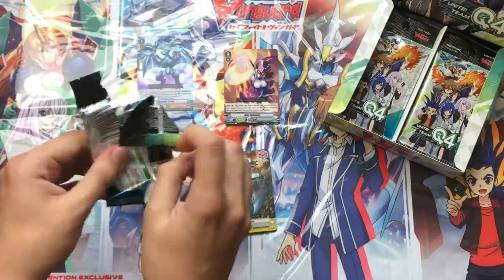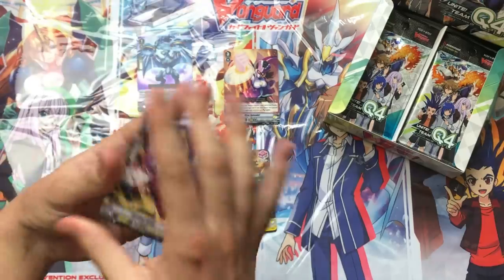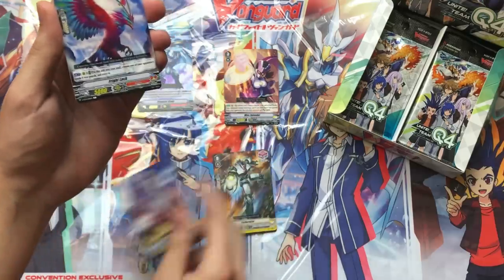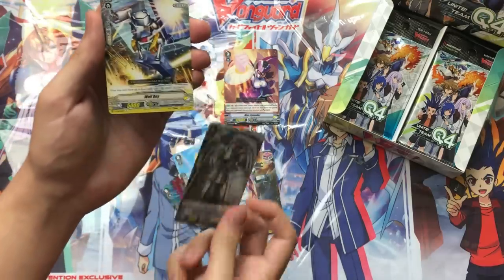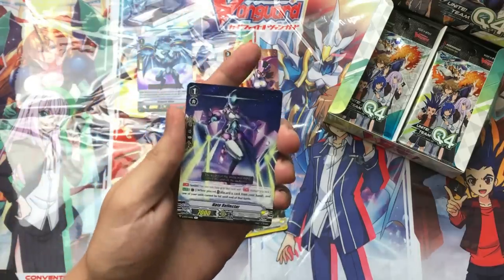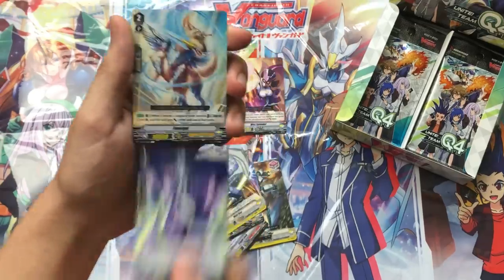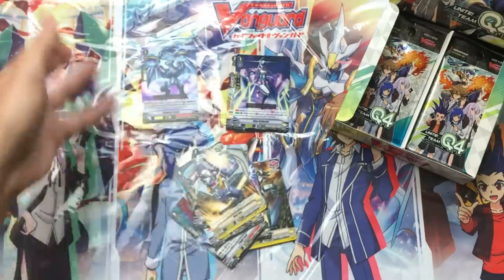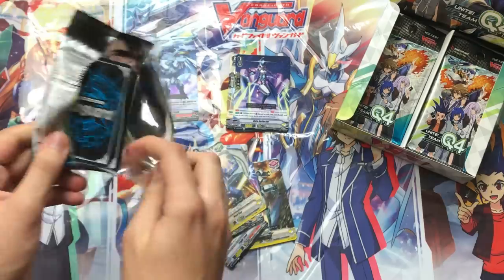In the second pack we have the Grade 1 Vanilla for Oracle Think Tank with higher shield power but less attack, then Fright Lock for Kagero, Jiro, Allobrox the Heal for Nova Grappler, and the Grade 1 Perfect Guard. If you're on a tighter budget you can pick up these ones — they're still Perfect Guards but they're just rare. Followed by a Funogal. So you do get two rares per pack or higher.